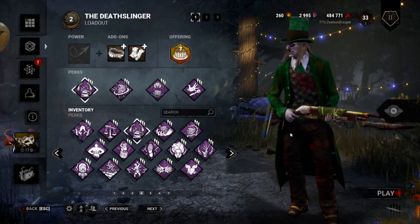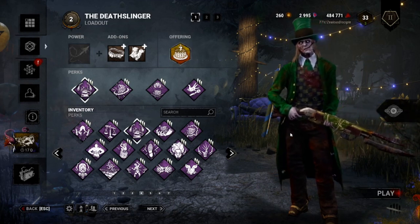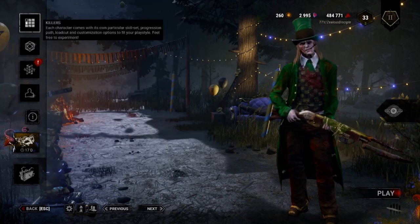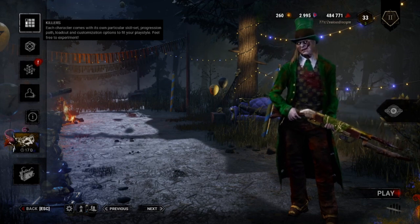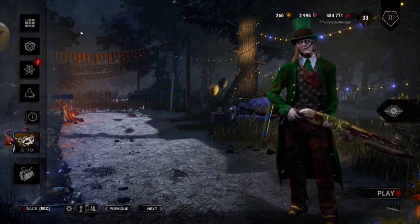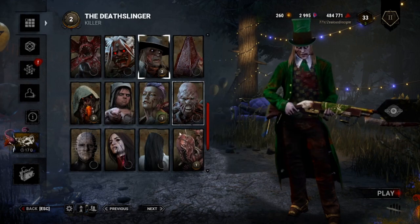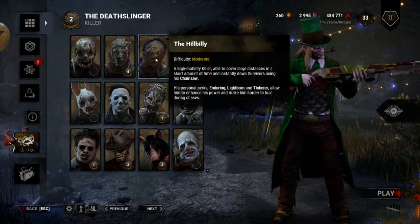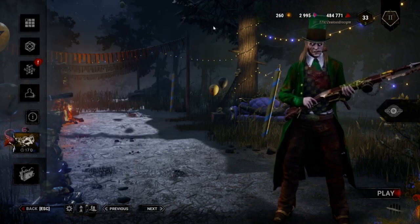That fourth slot is like a free space on a bingo card, so use whatever you want. Now that we've wrapped up Chapter 1, we're going to Chapter 2, which covers general killer strats that you'll be doing regardless of the killer you're playing. It doesn't matter if you're playing Dredge or Hillbilly — these tips will generally apply to everybody.